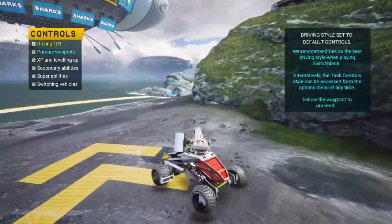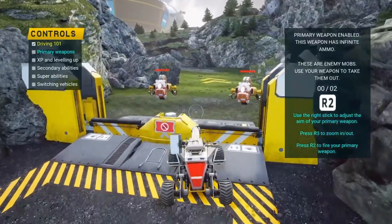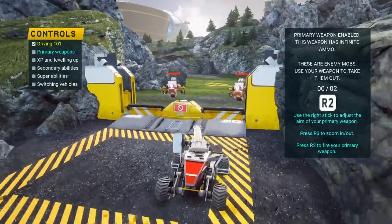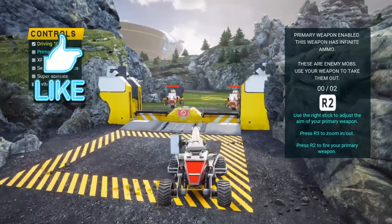Driving style set to camera relative. Weapons enabled. This weapon has infinite ammo. These are enemy parts — use your weapons to take them out.